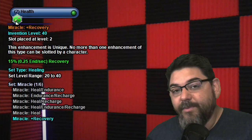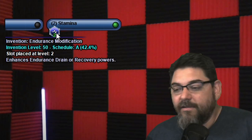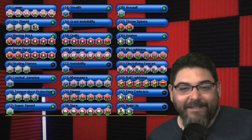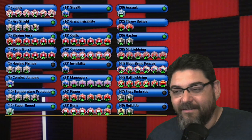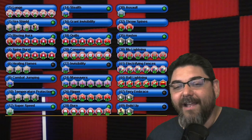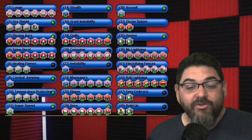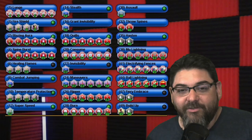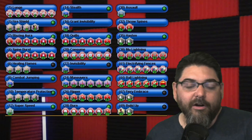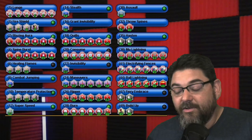For Health, I have a Miracle — you could put Numina's Convalescence for recovery and regeneration, your call. For Stamina, I have an endurance mod — you could put in a Performance Shifter proc, your call. That's my Spines Brute fire build. If I wasn't so grossed out by the Spines aesthetic, I might even run one myself. I prefer radiation for all the debuffs — that's why I usually run my Rad/Fire Brute. But this is the Spines/Fire Brute for fire farming with Mu Mastery. These builds are up for your interpretation — tweak however you want, you don't have to use this as-is. Hopefully it gives you some inspiration or a starting point.